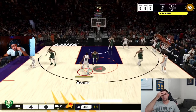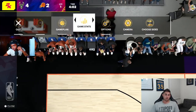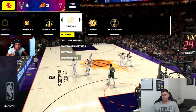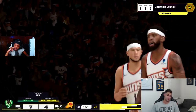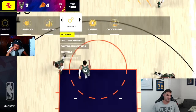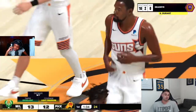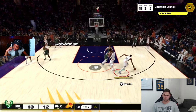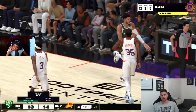All gameplay in this video is on Hall of Fame. For off-dribble shooting — hop jumpers, fades, and all that — it felt really good. Yellows and reds felt very greenable. I think the mid-range is going to be lethal again on this game. The front fades, side fades, back fades, hop jumpers, spin shots — everything mid-range loving players loved about 2K24 is going to be just as effective this year.